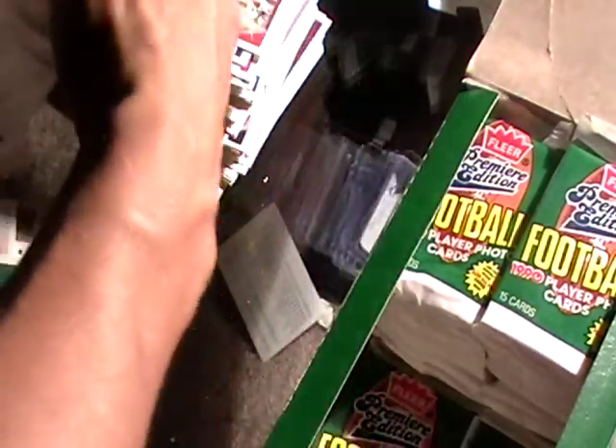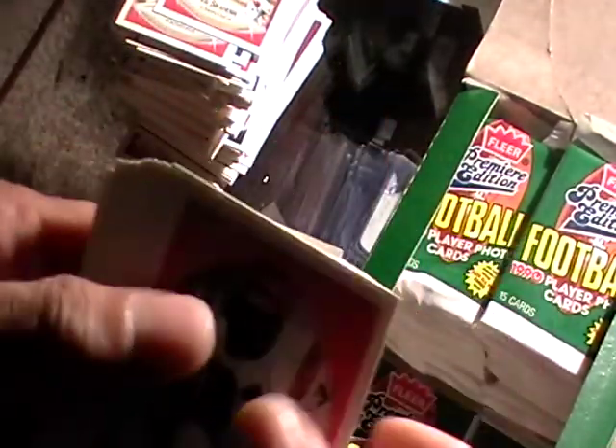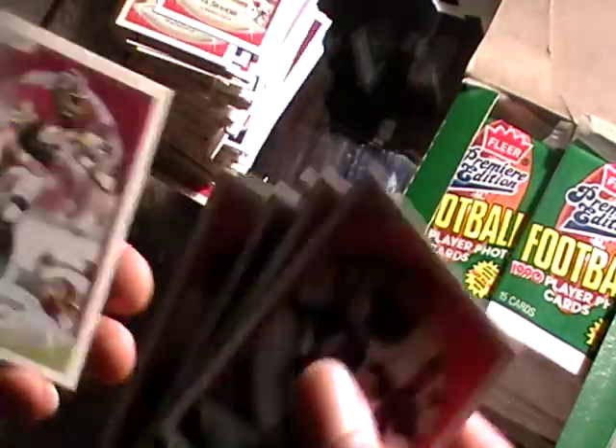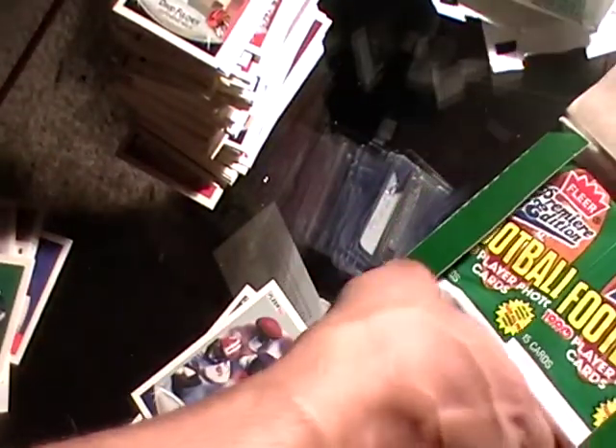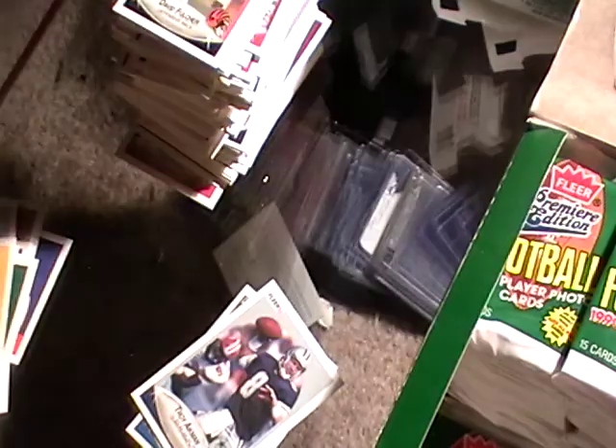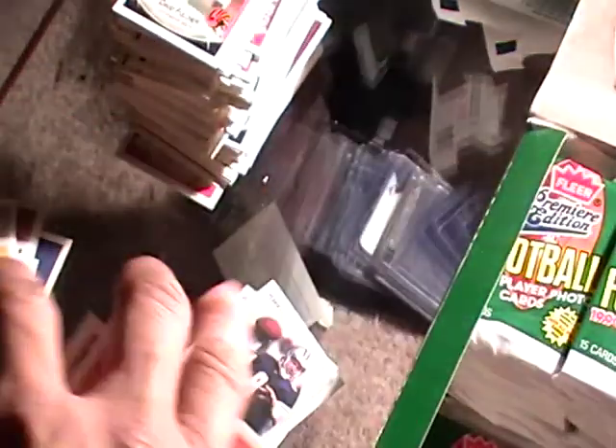I think the most valuable card in here is — there's a Junior Seau in here. There's a Jeff George — I'll sell him — and a Troy Aikman. I'll sell those, I won't be keeping those. What I normally do is open up like five boxes and put all the cards I'm gonna sell together, so I won't be selling just one Troy Aikman — I'll put them all in the same lot. There's Sterling Sharpe — that's a good card. He was one of my favorite receivers next to Jerry Rice.